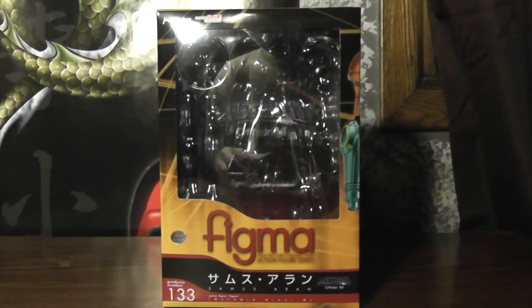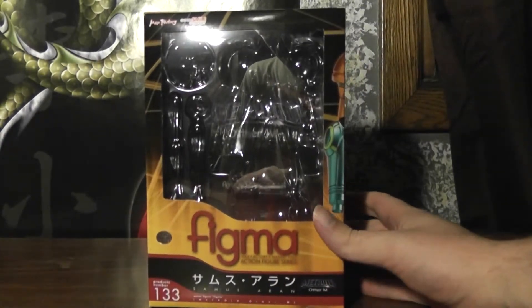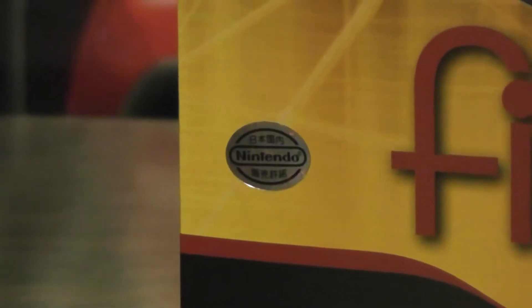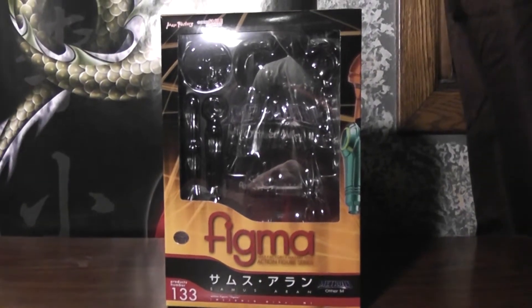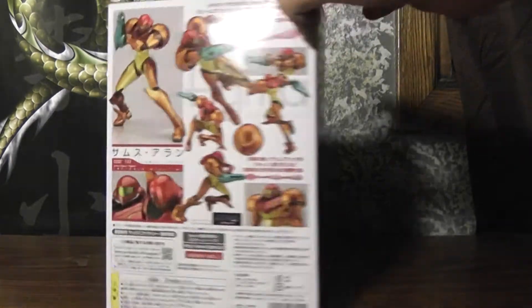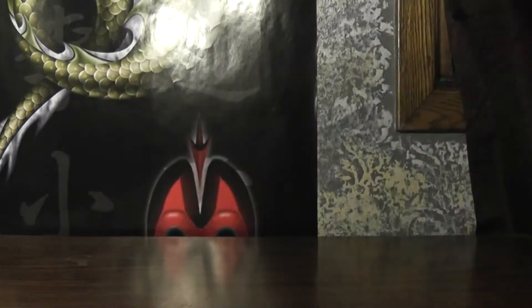Hello, it's Daymorsair, and today I've got something pretty damn special, at least for me — something I've been waiting for quite a while. As you can see, it is another Figma, number 133 to be precise. Is that a Nintendo sticker? What could it be? It's Samus Aran from Metroid — the Other M, to be specific — but it's pretty much Metroid in general. The design doesn't change much between the series, at least it's pretty negligible in my opinion. But goddammit, this Figma is fucking amazing.